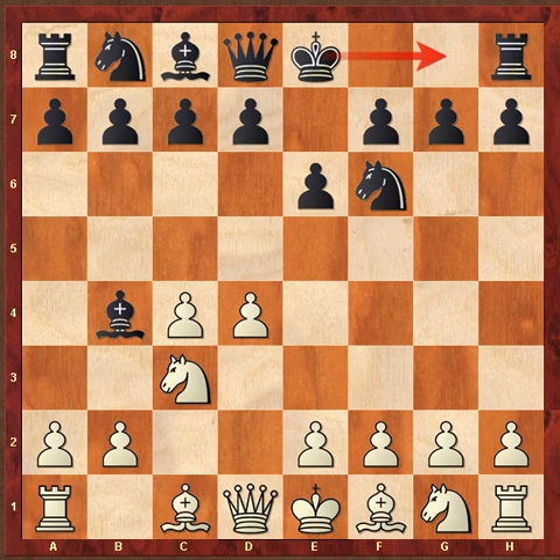We're picking up from Game 3 of the Candidates Match in Bled, Yugoslavia, which took place in 1965 between Leos Portis and Mikhail Tal — or as Yasser Seirawan would say, Michael Tal. Game 1 was a draw, Game 2 was won in spectacular fashion in less than 30 moves by Tal, and so here is Portis in Game 3 trying to even things up. We have a Nimzo-Indian on the board; Portis is White and Tal has the Black pieces.